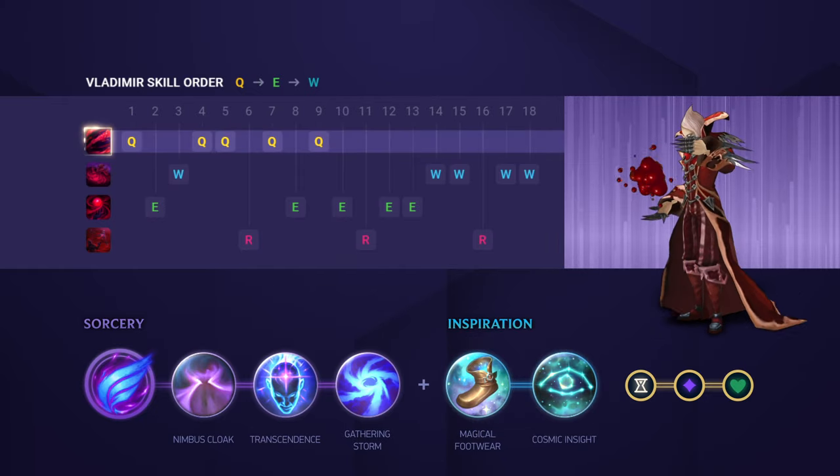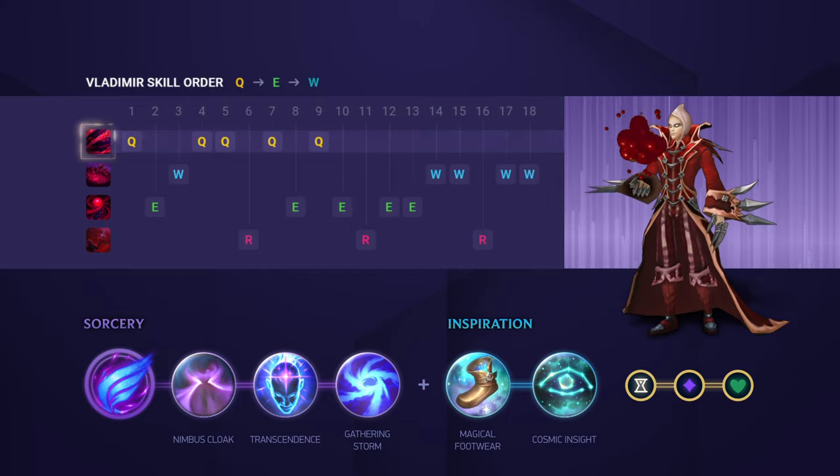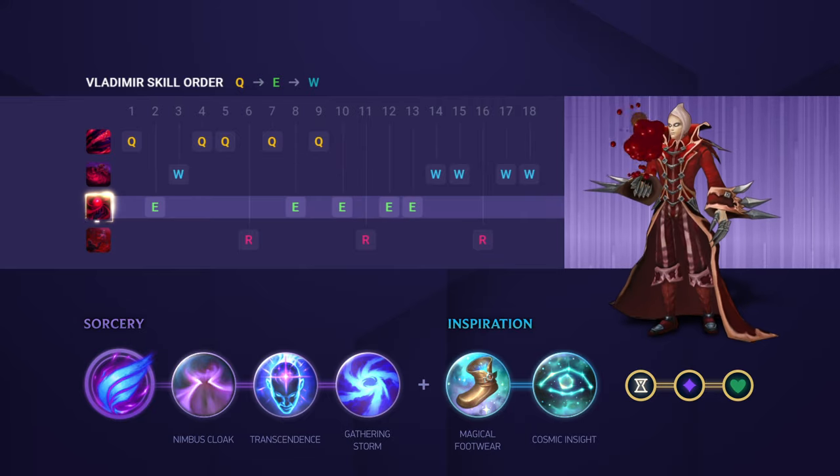On Vladimir, you'll always want to max Q first. It's your main farming, trading, and sustaining ability, so it's really a no-brainer. After that, you're going to max your E and finally your W to finish.